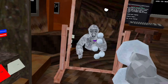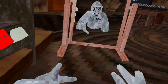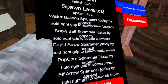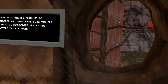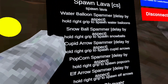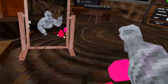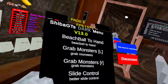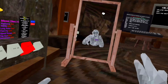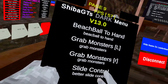Snowballs are in there. This mod has a huge update — there's beach ball, try monsters. Left trigger, I think, and right trigger slide control.